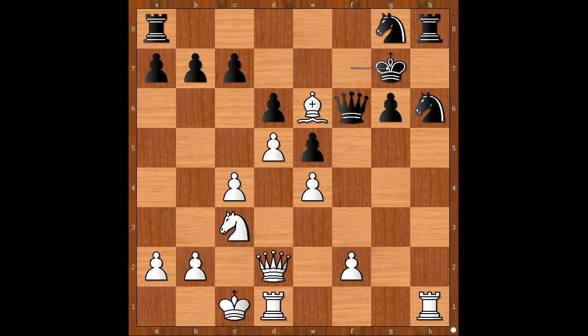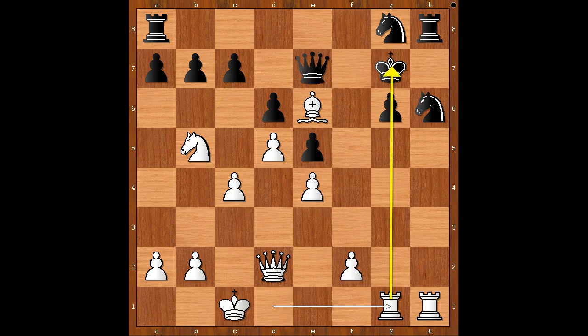King to g7. Knight to b5. Queen to e7. Rook from d to g1. a6. White to move, and this is a very interesting moment. Perhaps knight to c3 was expected, or maybe knight takes pawn on c7. We have f4, sacrificing the knight.